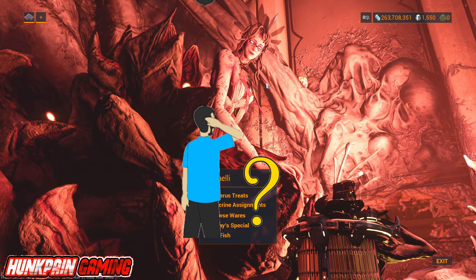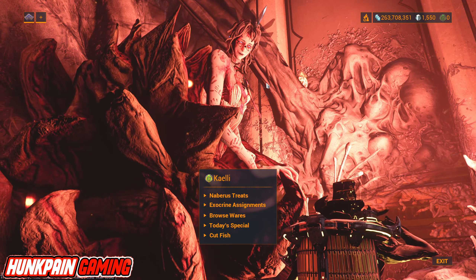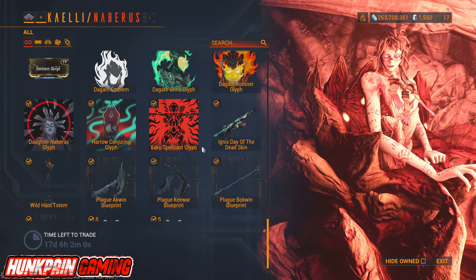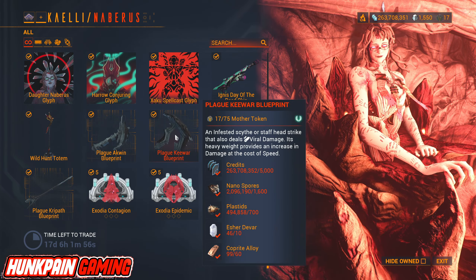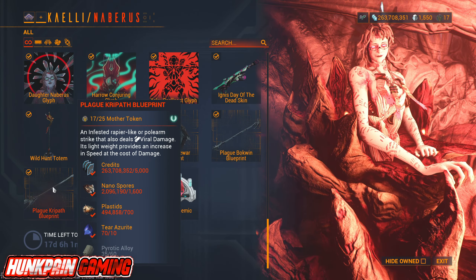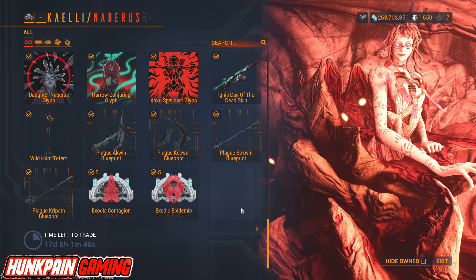Because it's available on the Nuburus Event. This is one of only two ways you can get it — either from the Nuburus Event, which is available in the game right now, or from Operation Plague Star. So if you go to Nuburus and scroll all the way down, you will find the Plague Zaw parts: Plague Akwin, Plague QR, Plague Boquin, and the Plague Kripath, which we're going to make a build for today, along with the Exodia Contagion and Exodia Epidemic.